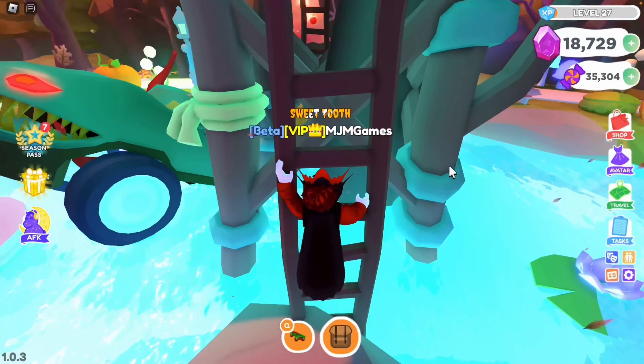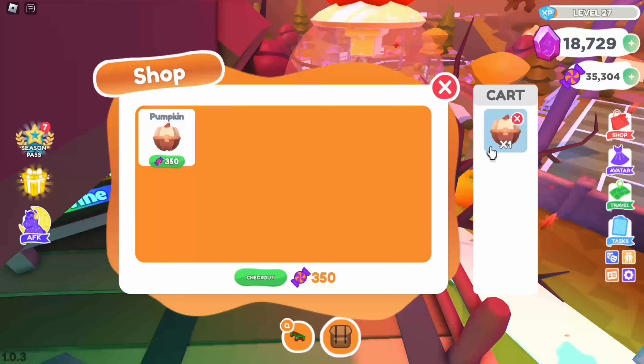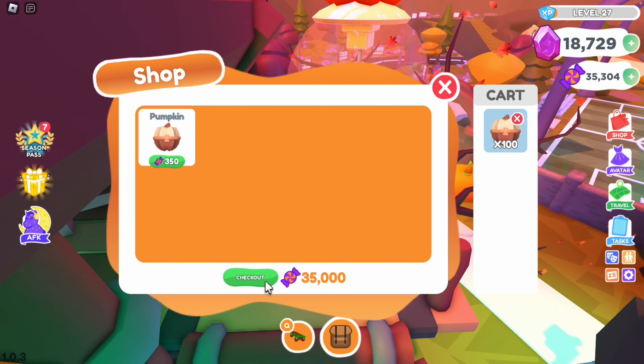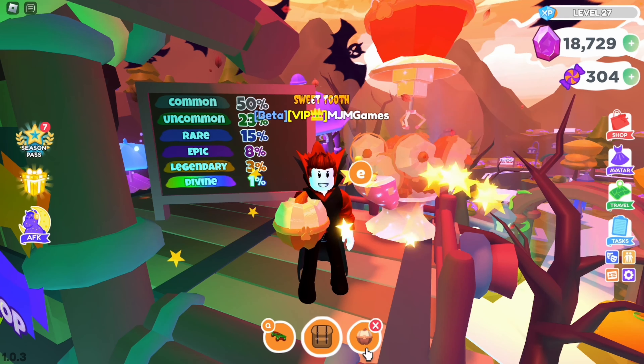Up we go on the weird ladder on this weird spooky tree. Let's purchase 100 — I love how you can just stack how many you want, and they're fairly cheap. I think it's like 350 for one pumpkin pet pod; I think that's good value. So there we go, we're going to purchase 100.